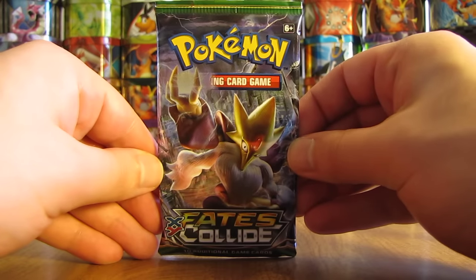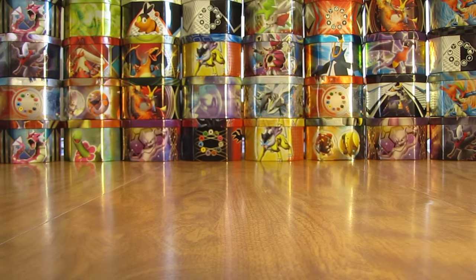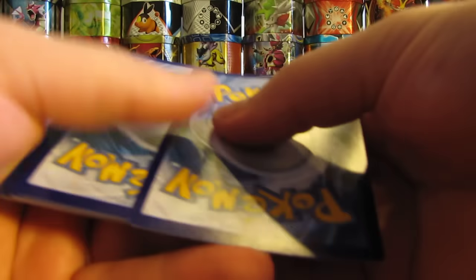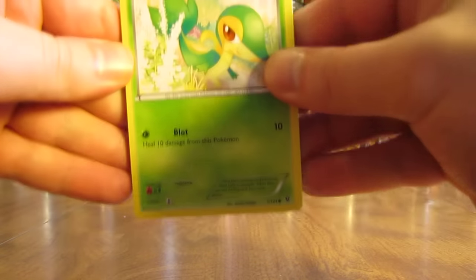Next pack here — Mega Alakazam. We'll be opening up all of the other Fates Collide products that have been released. The Elite Trainer Box we'll be doing tomorrow. And then there's two three-pack Pin Blisters that came out with Fates Collide, as well as two one-pack Blisters. I'll be opening up those in the future as well.